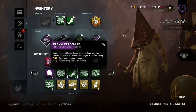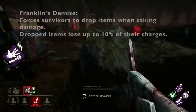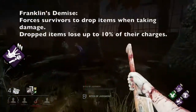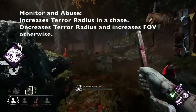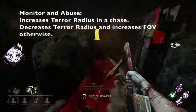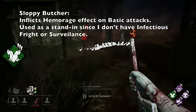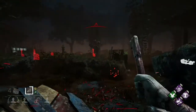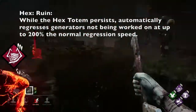The perk build I use on this killer is Franklin's Demise, Monitor and Abuse, Sloppy Butcher, and Hex Ruin. Franklin's Demise is a good anti-item perk, especially with its rework coming up soon — it forces survivors to drop items, which helps against things like Flashlight Saves. Monitor and Abuse is good for reducing your terror radius so you can get closer to start a chase, and also gives a bigger terror radius when you are in a chase, which is good when paired with stuff like Infectious Fright. Sloppy Butcher is good for delaying healing. And Hex Ruin is good for saving time, since you don't need to worry about kicking generators while the hex persists.